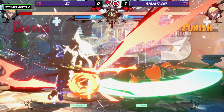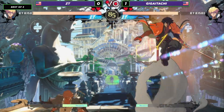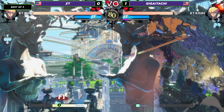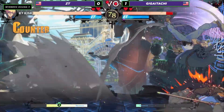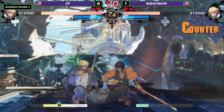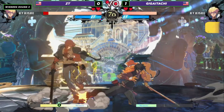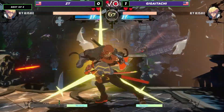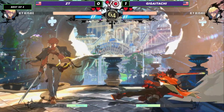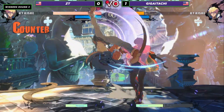They're always real. Excellent counter hit there. Okay, constantly reapplying that static. Very solid stuff. Excellent anti-air there with the 6P. Trying to push in, but it looks like ZT is opting to just kind of space at that midrange, force Giga Itachi to come to him so he can stuff him out with some buttons. Giga Itachi, the polar opposite, however, pushing in. Excellent yellow RC. Solid stuff.